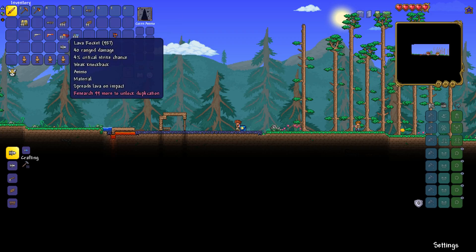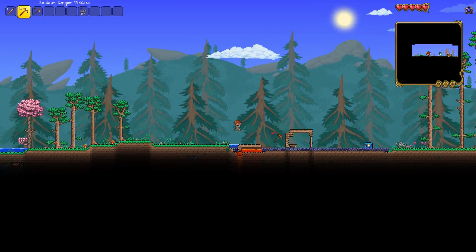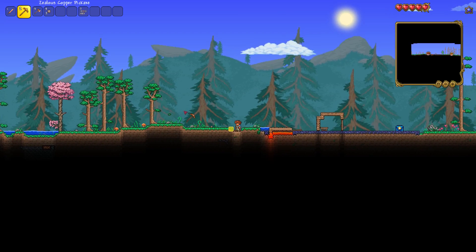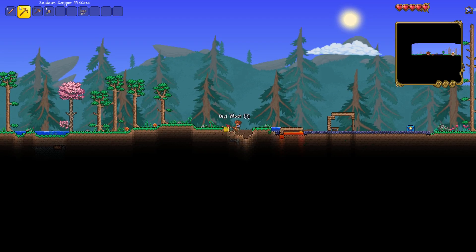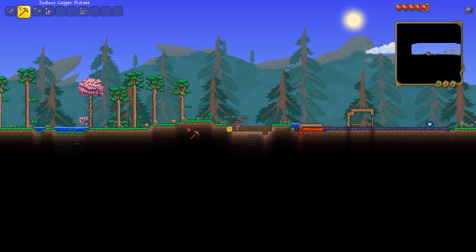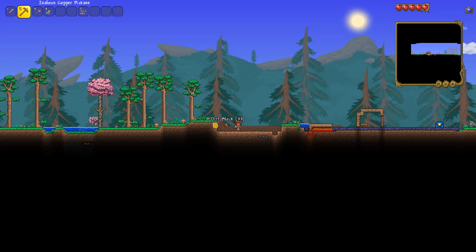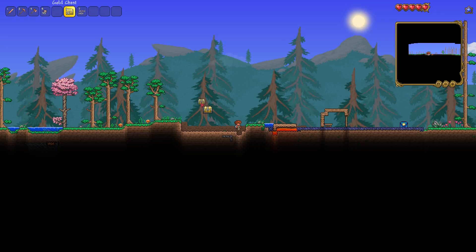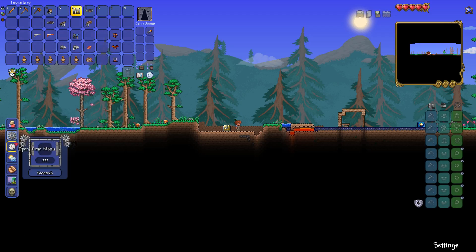We have everything we need. Throw this here, throw this here. And we're going to be duplicating just a chest. I don't know the exact dimensions for this — I've never done exact dimensions for it. We're going to throw in this gold chest and make sure we have god mode on, just to make this easier on myself. God mode is enabled. Take the rocket launcher and put in some... there's lava.